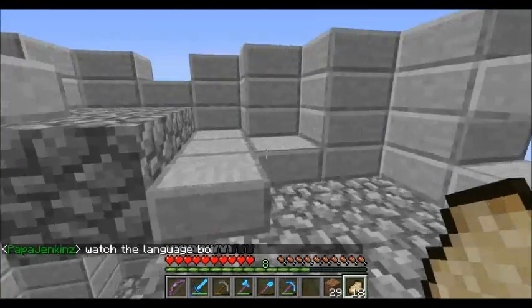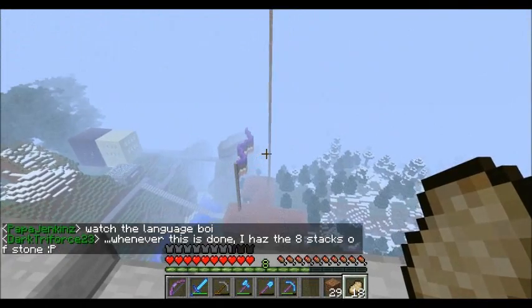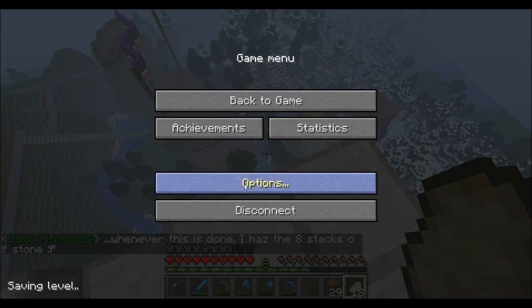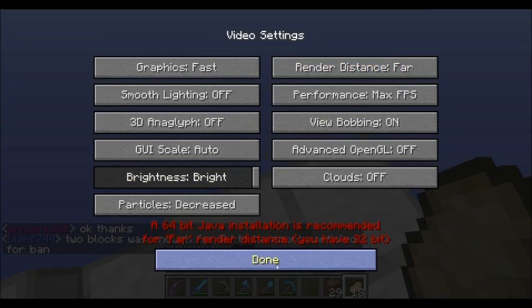Eventually that scaffolding tower will be gone and it won't be as annoying. Let's turn the render distance up from Normal to Far so we don't get that clipping when we're looking down.